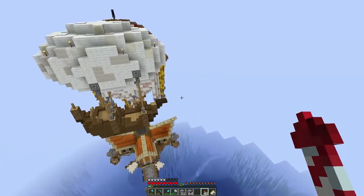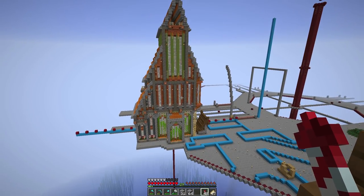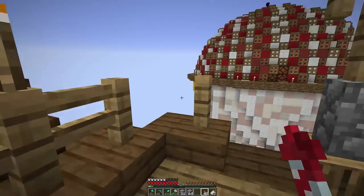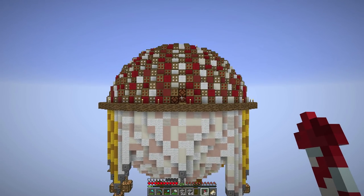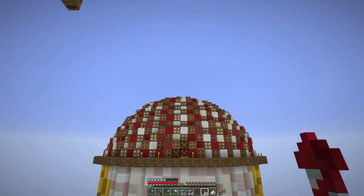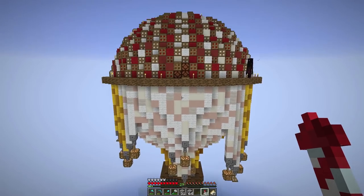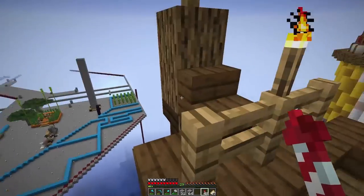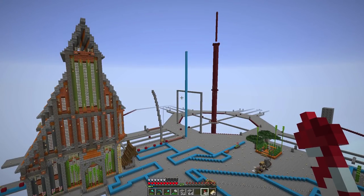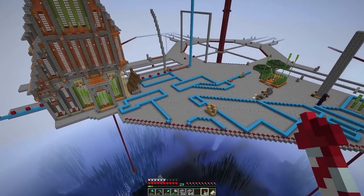Hey guys, what's up and welcome to another episode of Brew and Build. Today we are starting off here on our little boat — I swear I'm going to get to a tutorial sometime — but I wanted to show you this. I made an on/off switch for our farm. There's a switch at the very top that goes down and turns lights on so that mobs cannot spawn in our mob spawner. It doesn't make sense to have this running and the creeper farm running if we're wanting just gunpowder, but we're going to have both farms anyway because that was the plan.